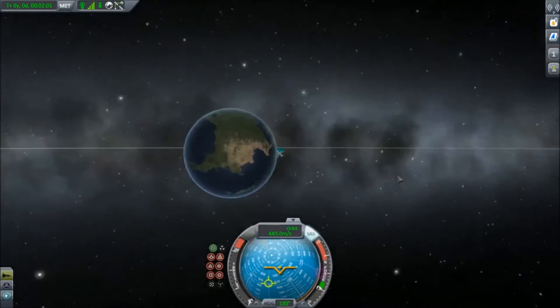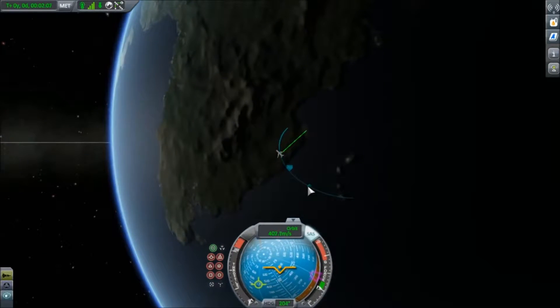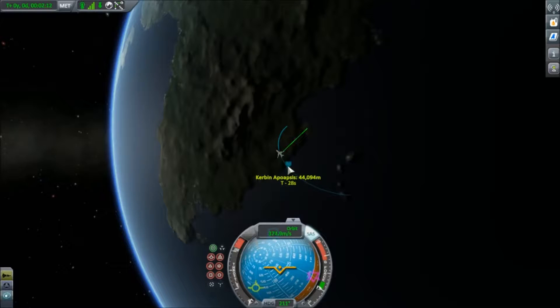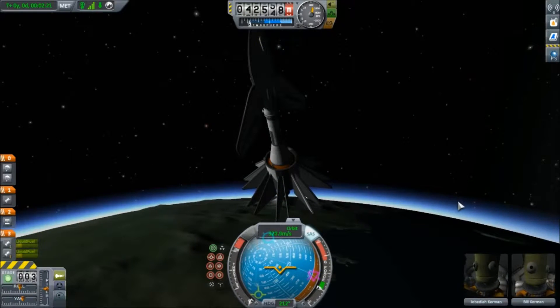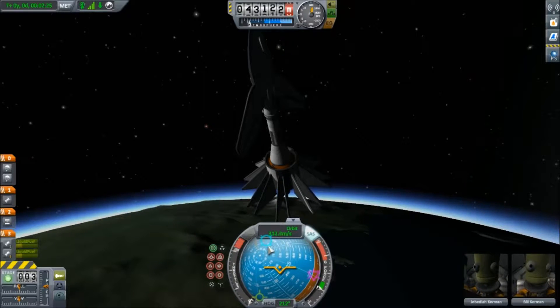Turn your engines off and see how high you're going to go. Let's see if you can't make an orbit of it. You're going to have to move the view around to see where you actually are. You can zoom in. How long until that apoapsis? You just want to point at the horizon and go full throttle. You've got about 20 seconds. What do I want to do? Find your prograde vector. I don't know what that means — this one? The green.